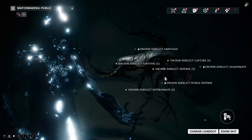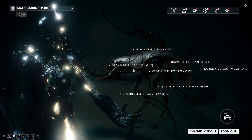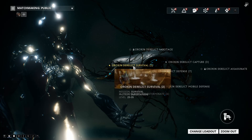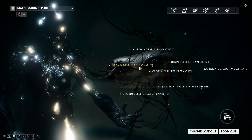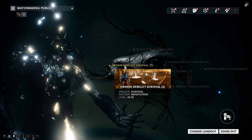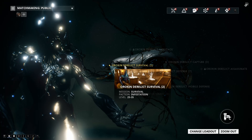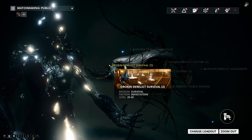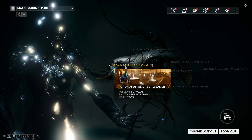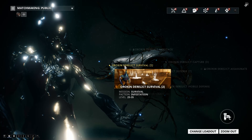The next way is to do either Orokin defense missions or Orokin derelict survival missions. Both of these have a 22% chance to drop Mutualist L2V nav coordinates at the B rotation, which is at 15 minutes for survival and about 15 waves for defense.